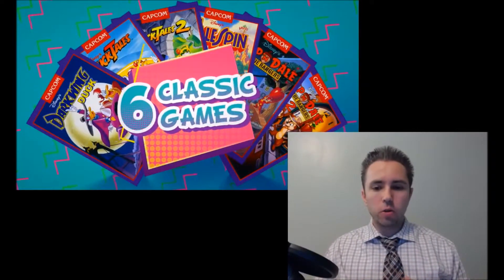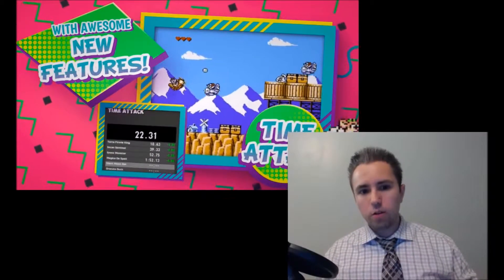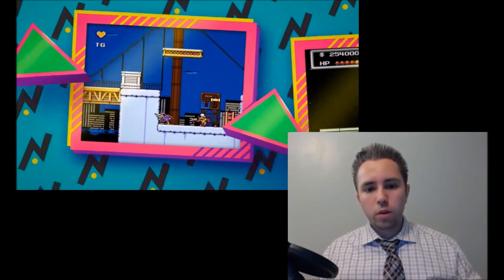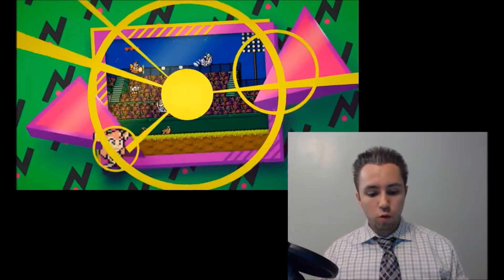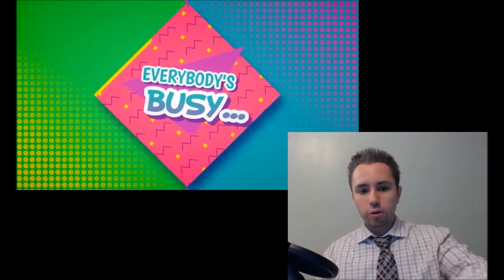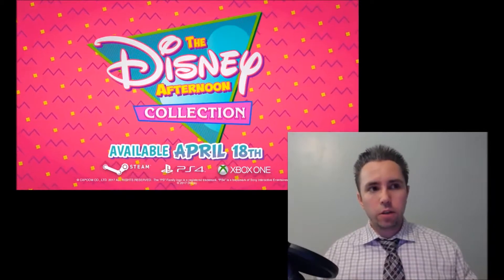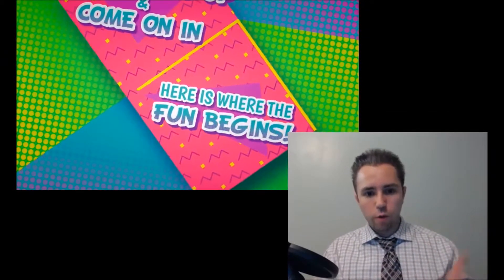All of the added features will include 1080p, unlockables, time attack, and boss fight modes — similar to the Mega Man Legacy Collection. They're also adding save states, and a really cool rewind feature — a mode where you can instantly reverse what you just did. You can see in the trailer he died, quickly rewound, and avoided the enemy. That's particularly good for people practicing time attacks and speed runs, so they can repeat the same section without tediously loading save states.